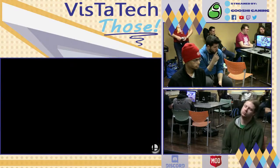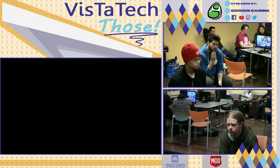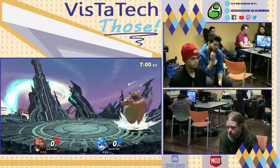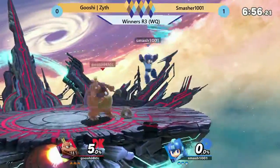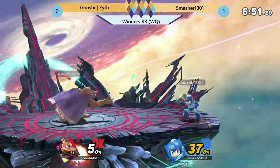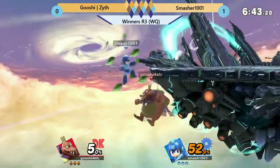King K. Rool could have definitely used more of his projectiles there. I don't know if he could have used his counter that much. I agree, but he could have also found those kills a little earlier. On that second stock, Mega Man stayed alive for how long? No forward smash, no bury. They're doing a runback. This K. Rool — Zeith — really seems to love Final Destination. Last time he did this, to be fair, he won the runback. So maybe you just need a game to download Smasher's playstyle.